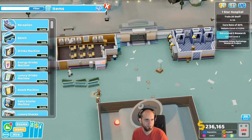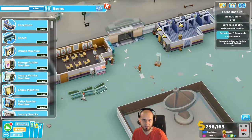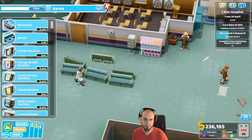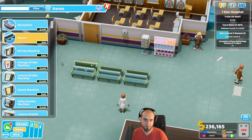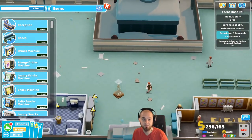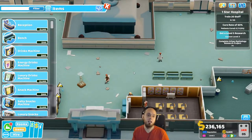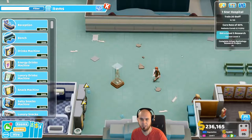We're gonna be fine. With an ordinary reception we might be able to put some things in here. Actually, do we want them there? We might. We don't have a GP's office - we have no medical treatment of any kind. Burke Lurk - get a level 5 research, wow. That's gonna be a thing.